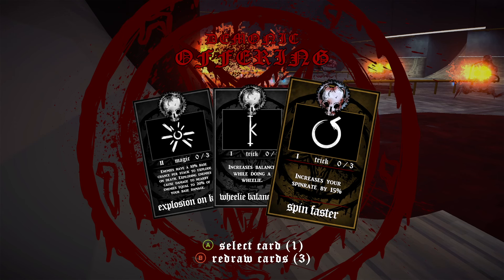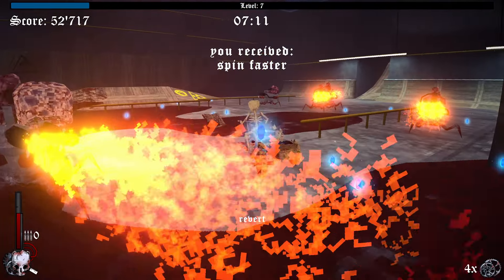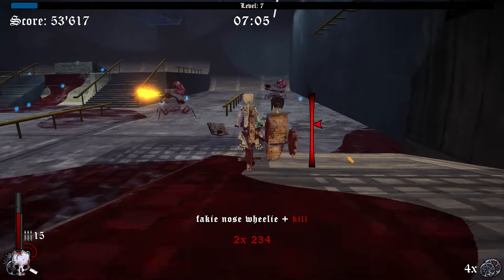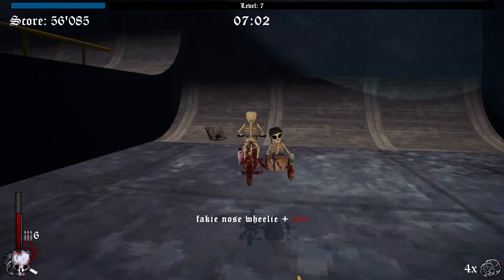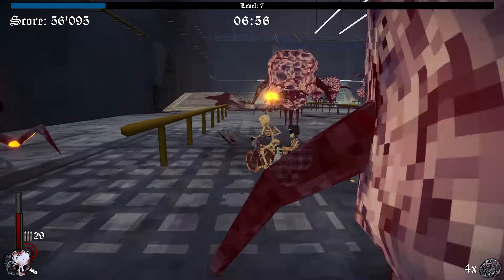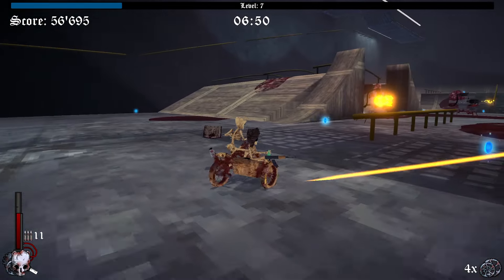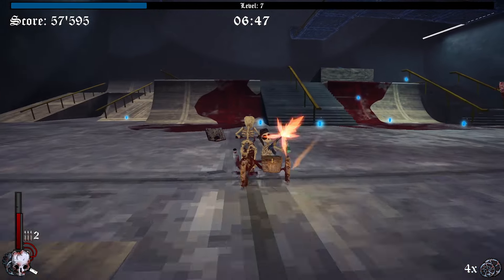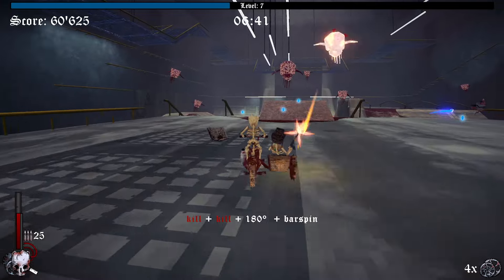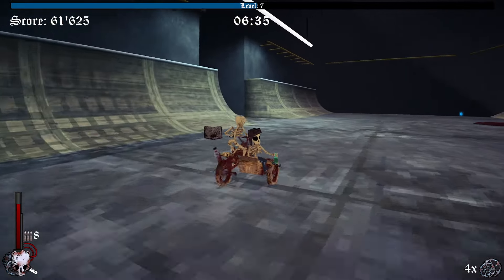Increases your spin rate. Enemies have a 10% base chance per stack to explode on death. Let's do the spin rate — anything that'll make tricks a little easier, like the flips and stuff. There's definitely a lot of jank to this game, but some games that have jank are 100% acceptable. This game has jank and I'm all for it. The jank is what is going to make people actually want to play this game.